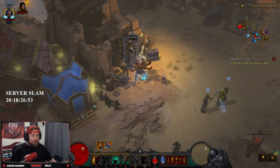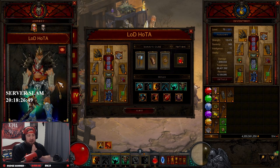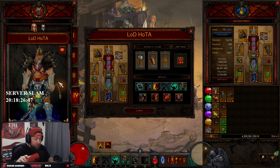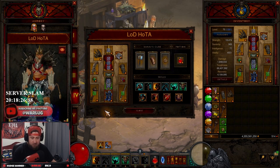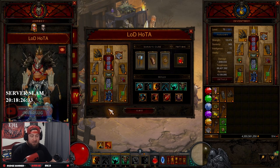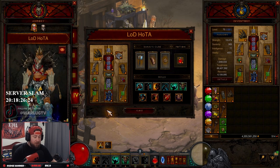Welcome back to the channel. Today we're going over a much anticipated and my favorite barbarian build of the season — LOD HotA, which is Hammer of the Ancients. We had some people asking about a barbarian build that could really push speeds for GR100s, 105s, 110s, 115s, etc., and HotA is definitely the one. I'm going to go over everything you need for the build and how to play it. This build is going to be a little different than traditionally how you would play it, but it still works and I have a lot of fun with it.